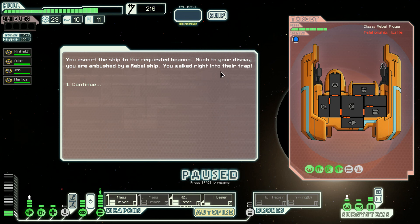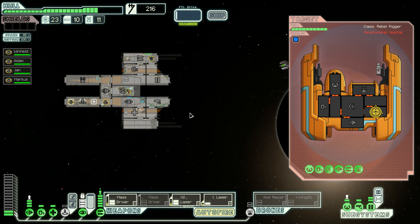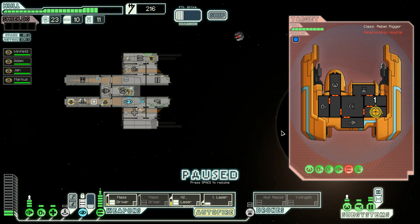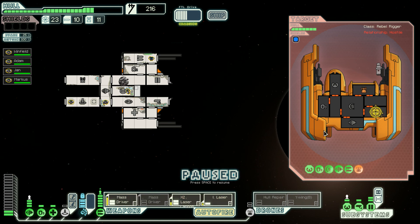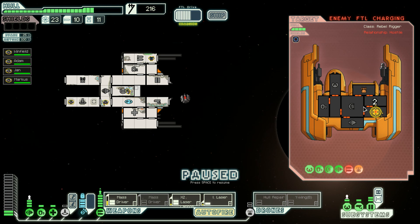We escort the ship to the requested beacon. Much to our dismay, we are ambushed by a rebel ship — we walked right into a trap! What was the priority target? I think it's still the weapons. We can still cloak, so we'll destroy their weapons and then destroy their drone bay and that will be it. Mr. Adam, seriously — are you drunk? He's free-floating but they repair their weapons, which is less than ideal. They are really efficient with repair crews. The enemy ship is trying to escape again — everyone fears our might. The drone is working again.